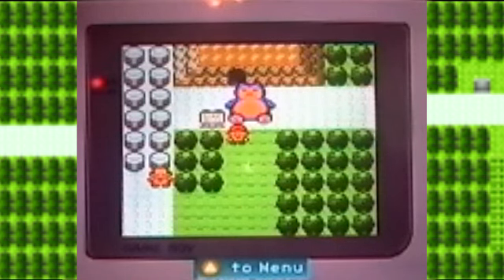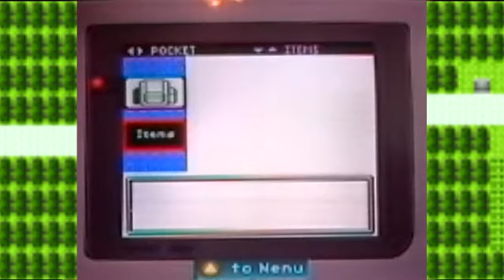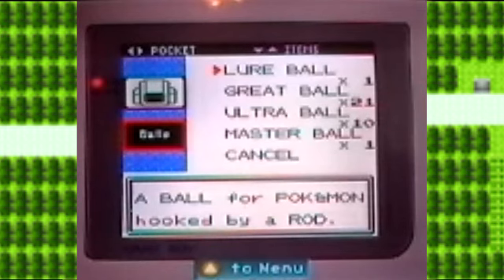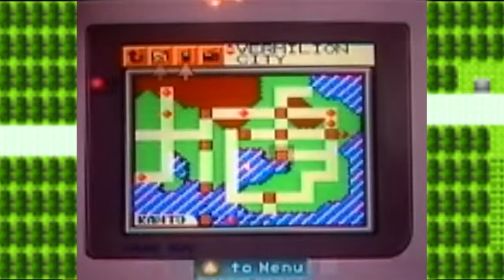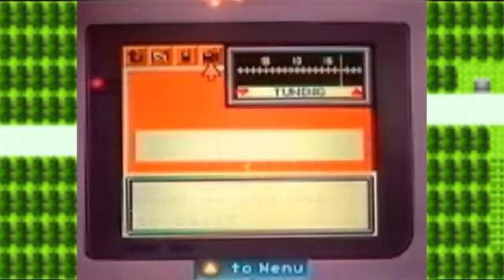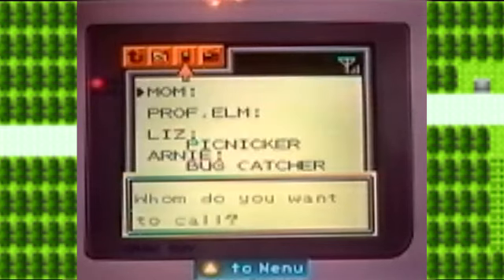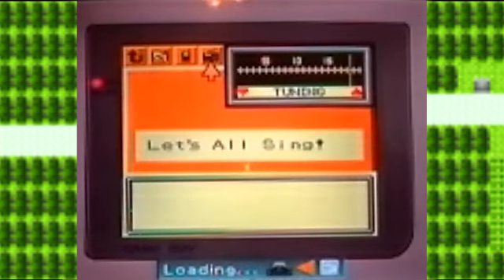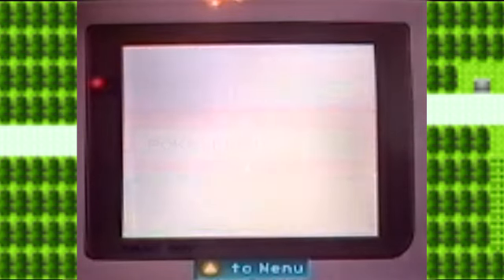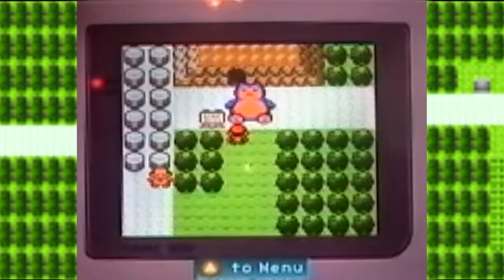I picked up some Ultra Balls because I didn't know if I had any in my pack. I have some Great Balls and some Ultra Balls — didn't notice that — and a Master Ball, which I'm saving for later. Let's go to the Pokégear and go to our radio and find the Pokéflute Channel.